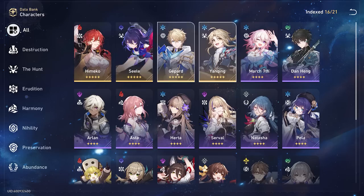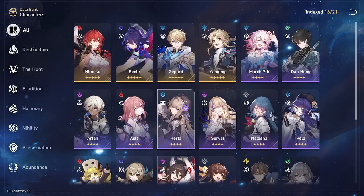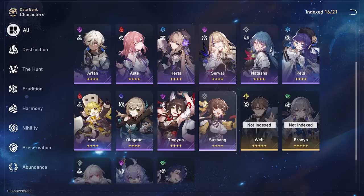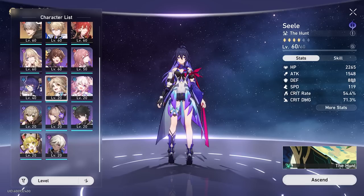I am missing four five-stars and unfortunately got some of the weaker ones in Yunqing and Himiko — not that they're bad, just worse than the other options. Welt is overpowered, Bronya is overpowered, Clara is overpowered, and Bailu is the best healer. I would have loved any of those four but wasn't able to get them. It is what it is — I'm happy with the four-stars I have and I make it work.